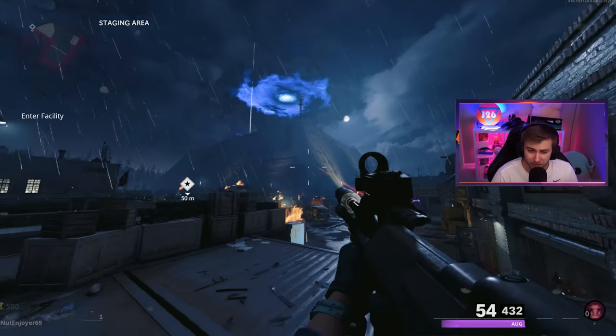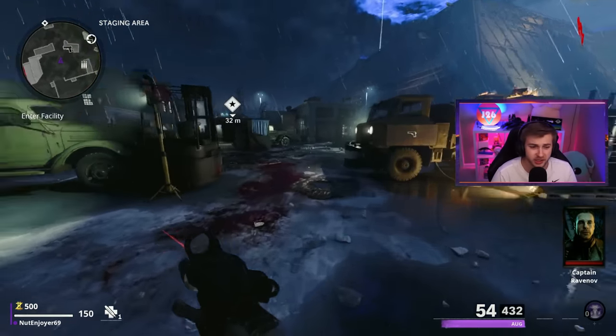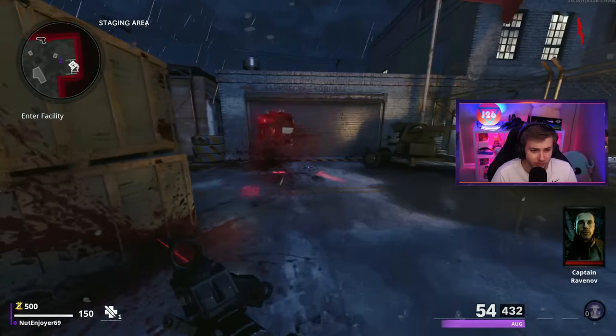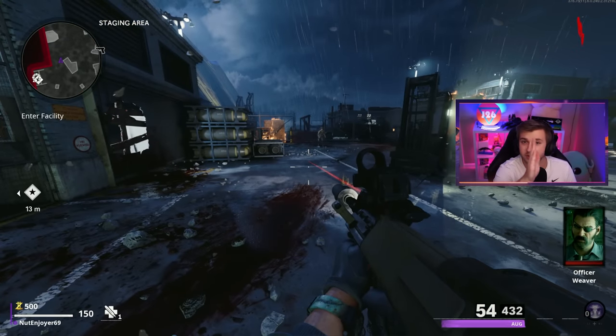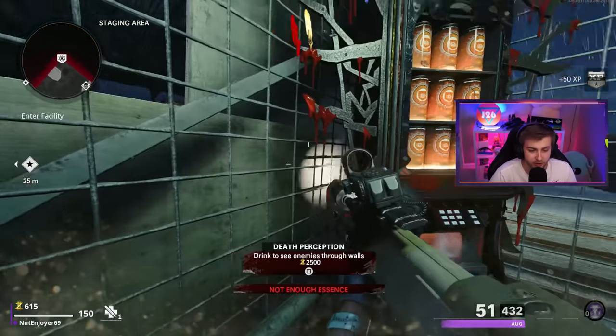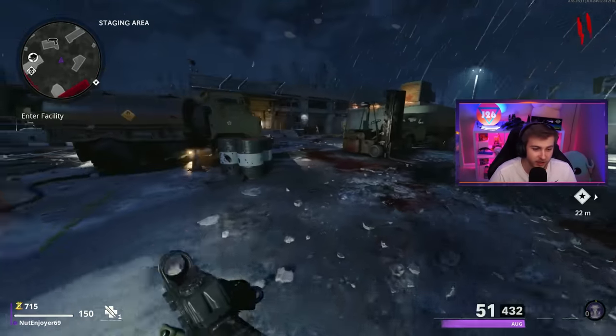The unfortunate thing about doing a Rainbow Perk Challenge on Cold War is that Quick Revive is a little bit tricky. With an upgrade or just base Quick Revive - I honestly don't remember - but either way, whenever you get Quick Revive, it moves its way over to the first perk slot so you can still use it if you go down and get yourself back up. So we have to start with Quick Revive today.